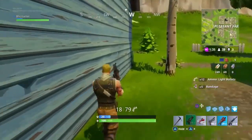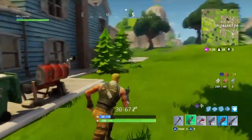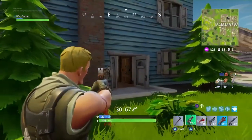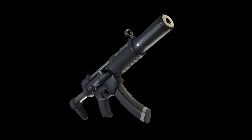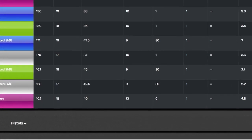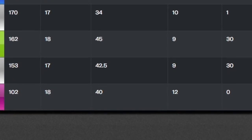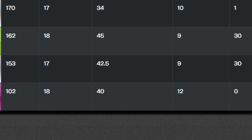Luckily, the recent addition of the Silenced SMG, which was added about a month before the Tactical got vaulted, has kept SMGs still a thing. This weapon was pretty sneaky. In fact, just the grey rarity of the Silenced SMG can pack a punch of 153 damage per second, with 17 damage per shot and a whopping 42.5 headshot damage — that's just 10 less than some pump shotguns.